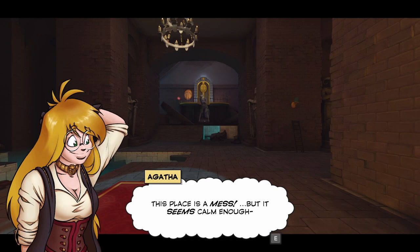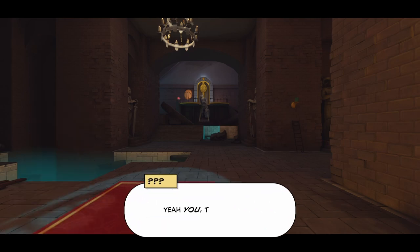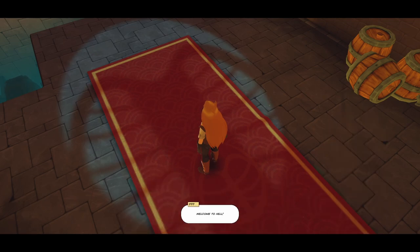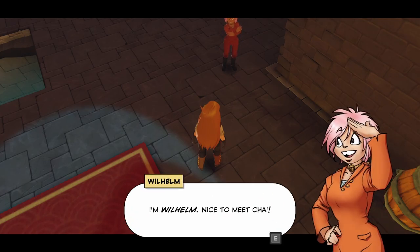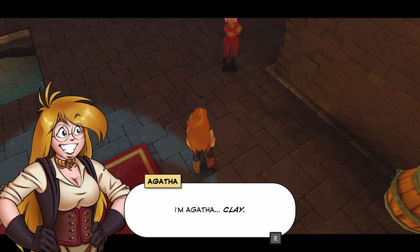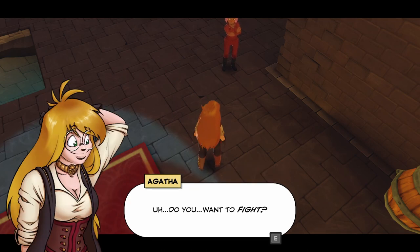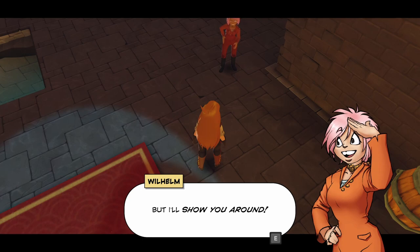The place is a mess, but it seems common. Hey, newbie! What? Yeah, you — the live one. Welcome to hell. Who are you? Wilhelm. Nice to meet you. I'm Agatha. I need to blend in — these are the baron's prisoners, they might not be friendly if I tell them who I really am. Do you want to fight? Nah, ask me again after lunch. But I'll show you around.